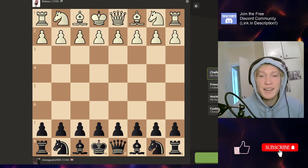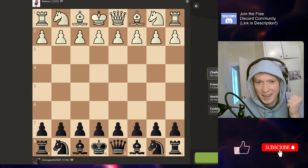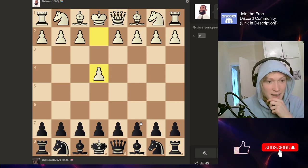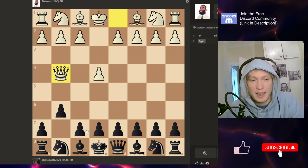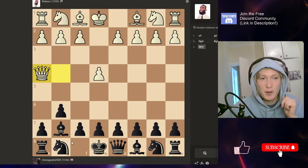Hi guys, welcome to the channel. Today we're going to be talking about how to defend against the wrath of Nelson, one of the most aggressive bots. We're playing with the black pieces, so a standard defense would be the King's Indian where we just try and get developed.